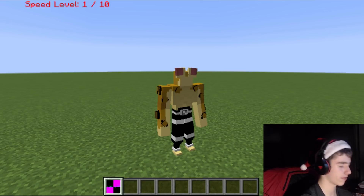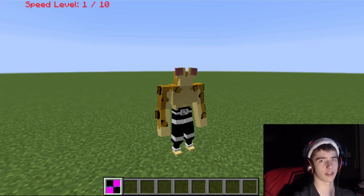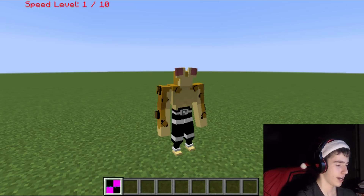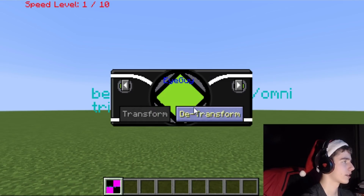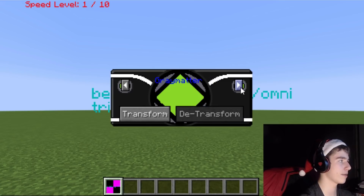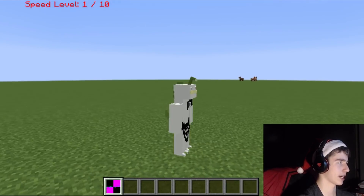If you guys don't know, the way this mod is gonna work whenever it's finished is you'll start with the ten original aliens, and as you go along you'll unlock new ones. It's pretty cool. And whenever you want to de-transform, you just do that. You can't go between aliens though — like if I transform, I can't go from Diamond Head to Ripjaws; I have to de-transform and then transform again. That is a little bit of a downside, but it's still pretty cool.